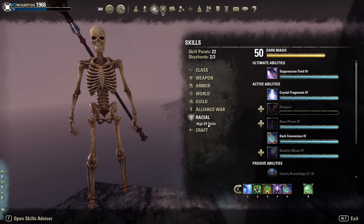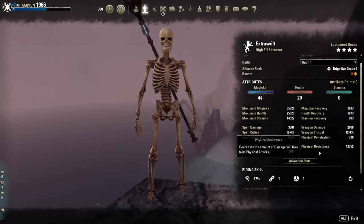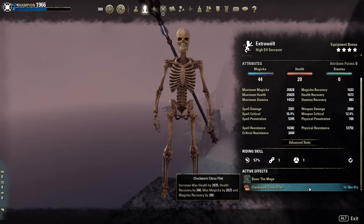I'm High Elf for extra stamina regen. Dunmer or Breton is fine too. As Mundus Stone, the Mage for extra Magicka. As food, the Clockwork Citrus Filet for extra sustain.